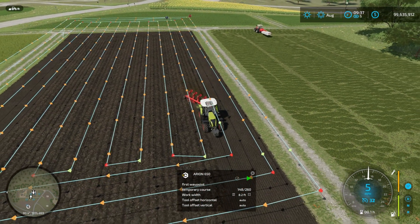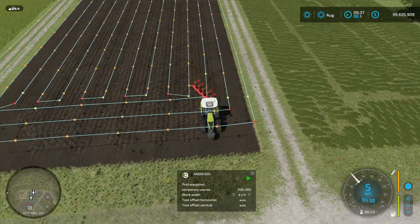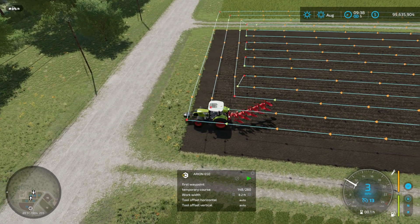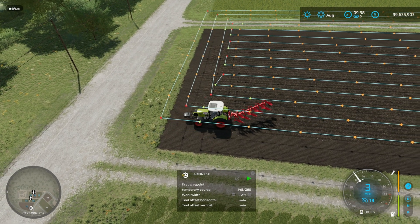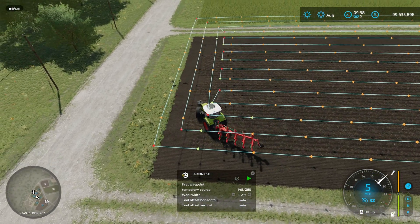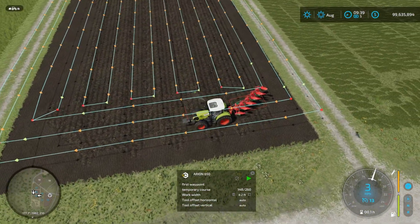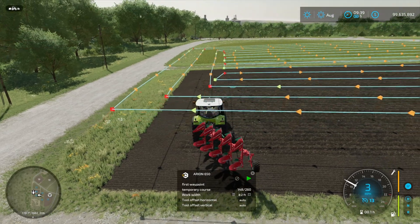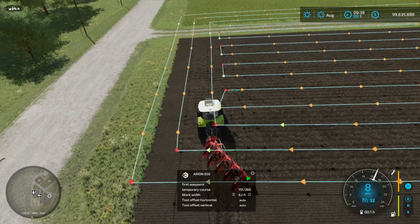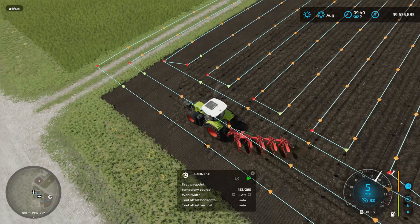The bigger plows seem to struggle a bit; cheaty plows are absolutely fine. Rock picker — manually set the offset, but you're relying on three scripted mods to get that to work: Courseplay, Autodrive, and the Rock Picker Stop mod. So yeah, that's still a work in progress. Personally I prefer to plow, which means I can roll my stones in and I don't get weeds.